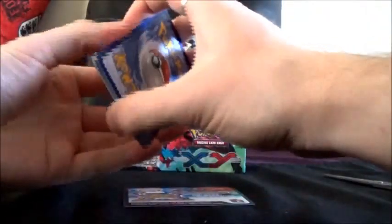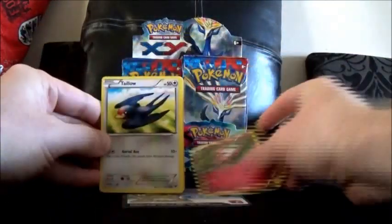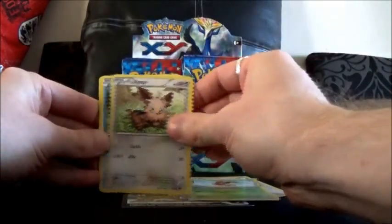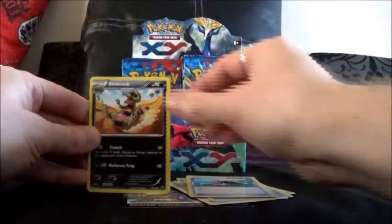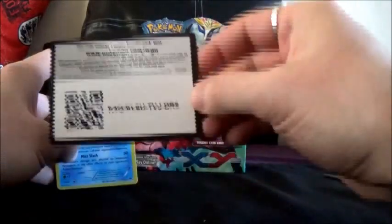There's one holo that I'm looking to pull from this one. I've opened two boxes in the past and I'm only missing the Aegislash Shield form from the collection. And we've got Spritzy, Turlo, Ledipo, Lillipup, Froggy, World's Gates Trainer, Crocorock, Fletchinda, a Cloyster Reverse, and a Greninja holo, which is actually quite nice.